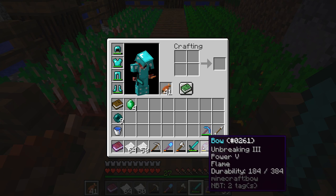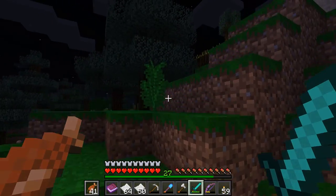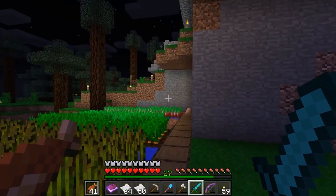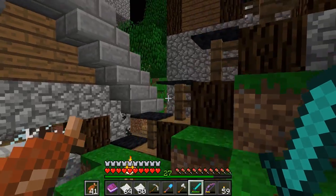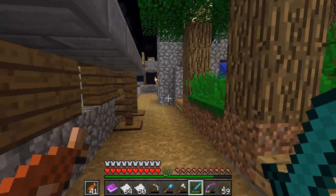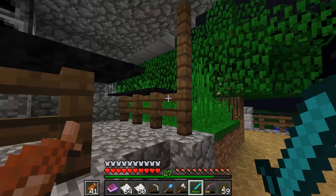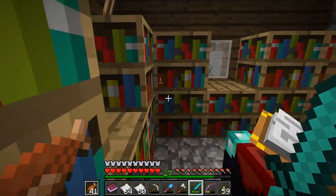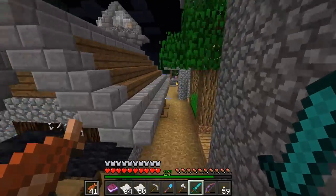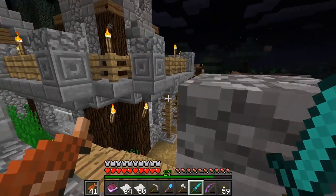Let's have a quick look at what we've got going here. Our bow is actually excellent - unbreaking three, power five, and flame. One thing I did notice, out of a stroke of luck, is one of my villagers has an infinity trade. By having an infinity book put on our bow, we don't even have to worry about trying to make ourselves a whole bunch of arrows. So what we need to do is try to find the enchanter. I'm actually going to be contributing to the villager economy - I feel absolutely excellent doing this.